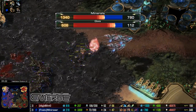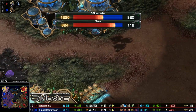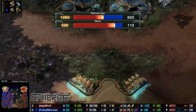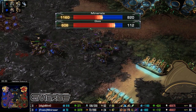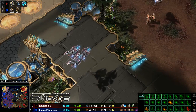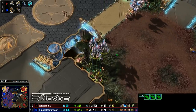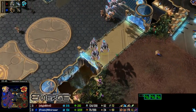He's double the worker count, and that really reflects in their incomes — 7,800 minerals per minute compared to about 1,300 from Mini Razor, and 600-plus gas compared to only 100 gas per minute from Mini Razor. Admittedly Mini Razor doesn't need the gas because he has 3,500 banked up, but both of these two are scrambling for resources to try and get out a sizable force.